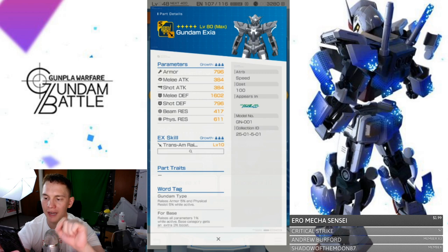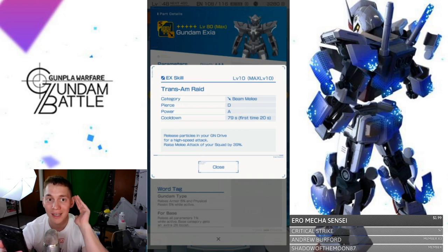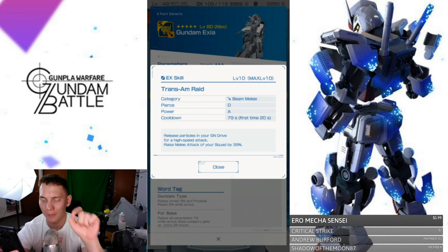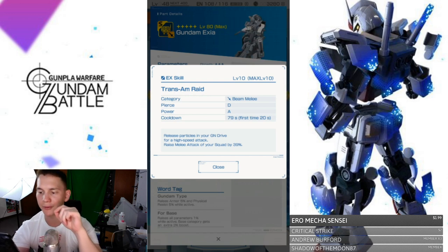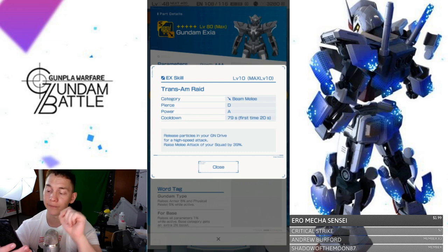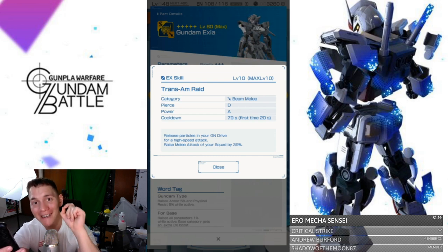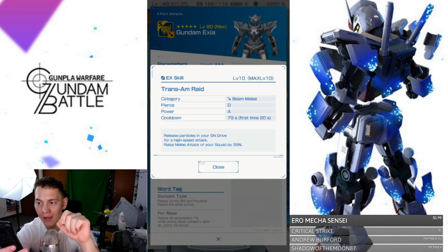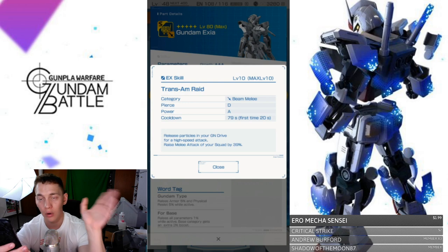Here we have the G Drive: Trans Am Raid, category beam melee, piercing D, power A — that's really good. The cooldown is huge: 79 seconds, with a 20-second first-use wait. You're not jumping into battle using this right away. It releases particles from your GN drive for a high-speed attack and raises the melee attack of your squad by 39%. I'm still a bit confused — there's no time listed on that buff, so I want to assume it's a permanent buff. If someone can correct me, please do. A 39% squad melee raise is huge.